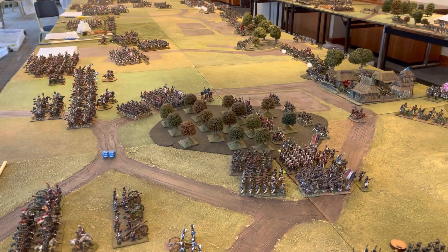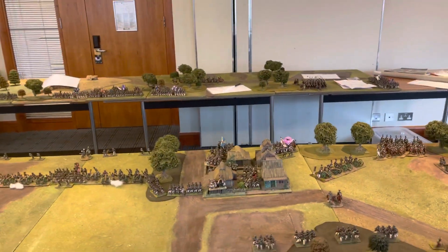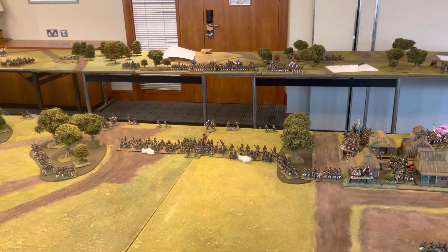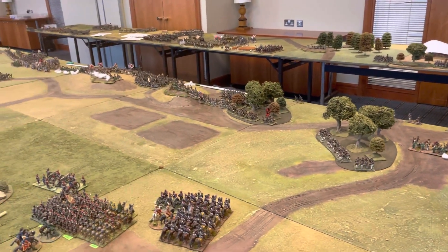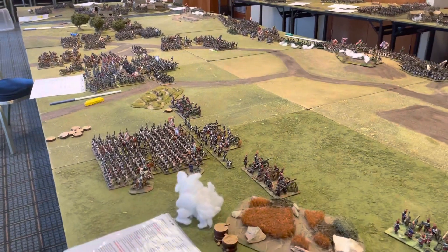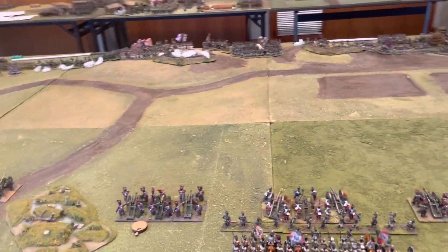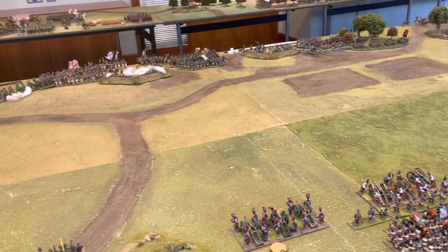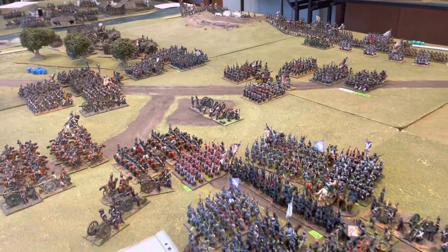Third corps is down at this end of the table. The little kapok clumps denote that a unit has fired, because what these lads are doing is firing before movement — that's one of the amendments. Obviously if you've fired, that impacts on your movement. We have the 4th Corps and the Italians.